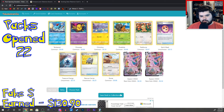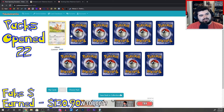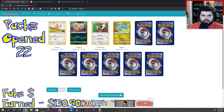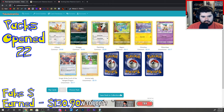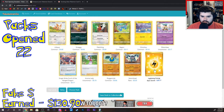Espeon's an evolution of Eevee, right? Am I wrong on that? Pack 25: Lillipup, Scraggy, Fletchling, Bagon, Chinchoo, Ribombee, Single Strike Scroll of the Fang Dragon, Aroma Lady, Roggenrola, Seismitoad. Lightning Energy — oh, that's golden!